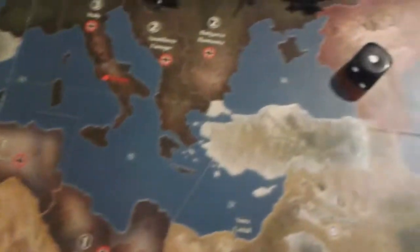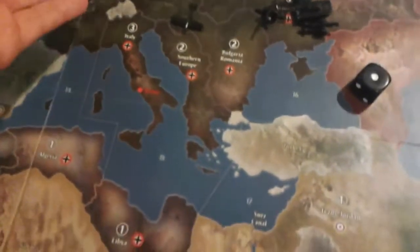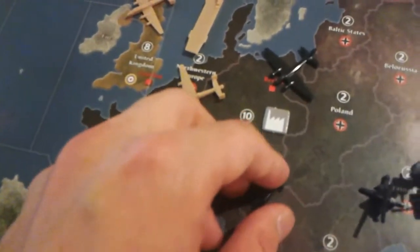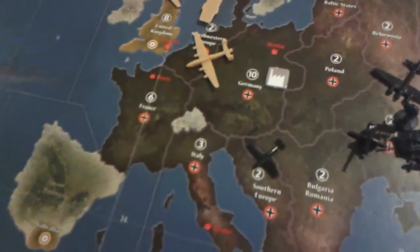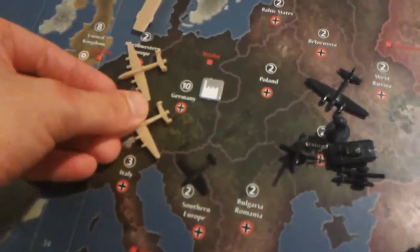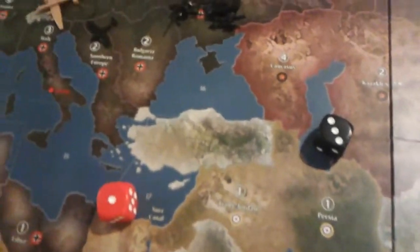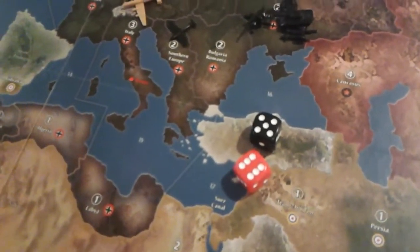So the attacking fighter rolls first at 1 or less — they roll a 5, they miss. The defending fighter rolls and gets a 1, so on a 1 or 2 that's a hit, which would directly remove the bomber. After the intercept phase, the industrial complex gets direct hits against bombers. So if I bring in 2 bombers, I roll 2 dice, and if I roll a 1 on any of those, that bomber is directly removed. If both survive, you then roll those dice again and whatever you roll is the amount of damage given to the factory.